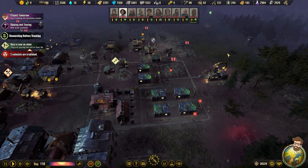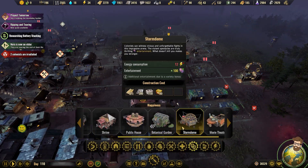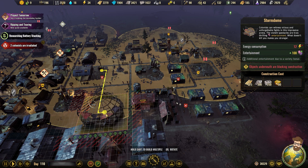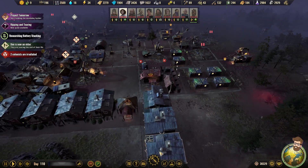I think this part of the colony is going to be where the Doomsday Bunker eventually gets built. I did also unlock the Storm Dome, which is freaking huge, by the way. So that's not going to get built right away — maybe I build it over here, or build a dedicated area for it.